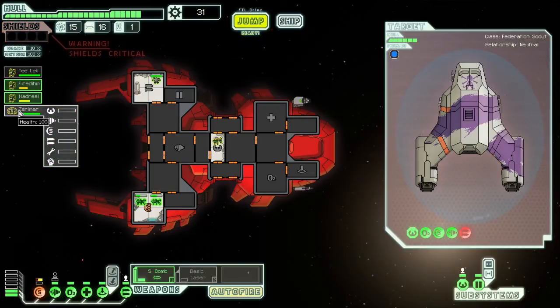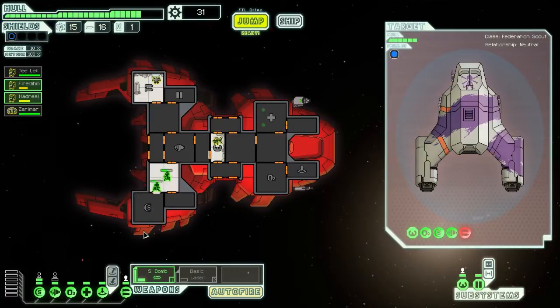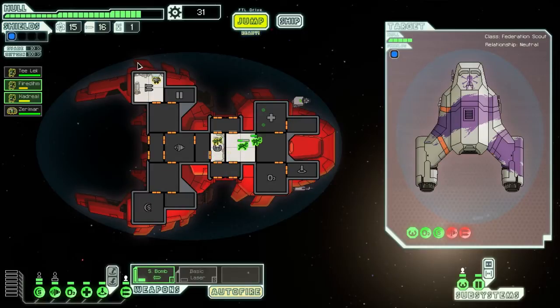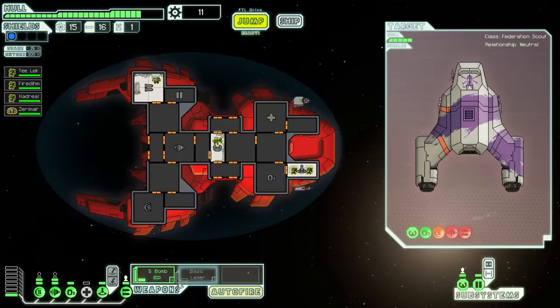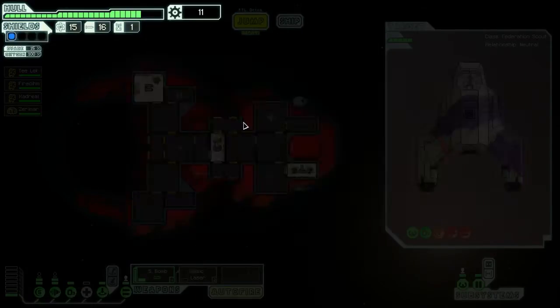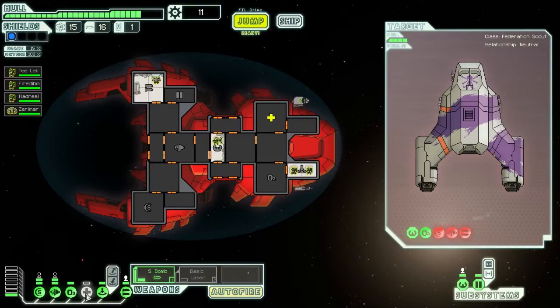It's a good thing that I have an Engi crew member at least, because the Mantis are awful at repairs — they have 50% repair speed, so that's just really bad. But I am going to give this ship a chance. I'm just not a big fan of it, but maybe it will turn out not to be so bad. It does need some really important upgrades though. I'm going to start by buying one more power — actually I need to buy one more weapon control. Anyway, let's keep moving. At least now I can use the medical bay, which I'm actually going to need.